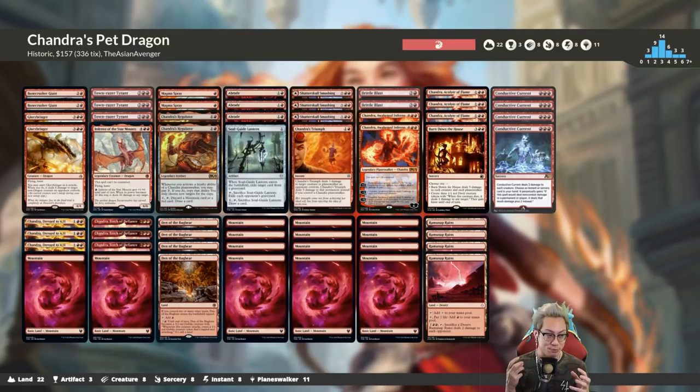We threw the deck together and I really didn't expect it to go off as much as it did. Chandra's Regulator did serious work because it was left unchecked - people probably wrote it off as a non-factor. We were able to double the mana from Torch of Defiance, double the ping and mana from Dress to Kill, even potentially copying Acolyte of Flame's minus two to get two spells or make a ton of bodies. Along with Awakened Inferno's double emblem and Conductive Current - that gave us the answer we needed, the additional damage against life gain and angel decks. Deck was fun and I think there's actually something here - definitely look for this deck to get played again. Thanks for watching!